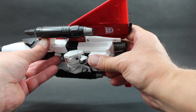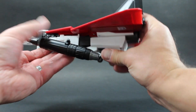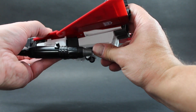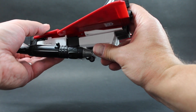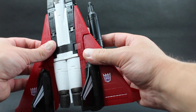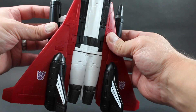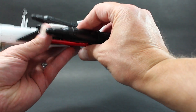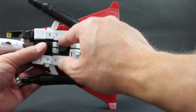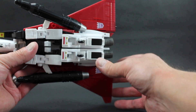You can, if you unpeg this booster or either one from either side, I can show you that there is a white tab there and a tab there that pegs into this wing piece, or is supposed to peg into this wing piece. You can force it in, but if you do, it is kind of difficult to get everything else lined up to get these pegged into the wings. So I felt that it was better just to leave them unpegged. When you peg the boosters into the wings, it does kind of separate this middle part a little bit as well.